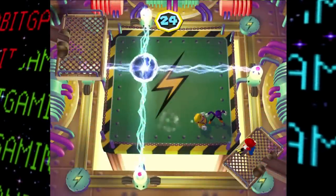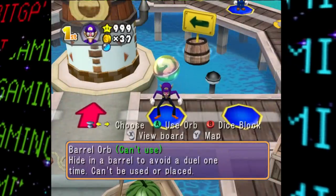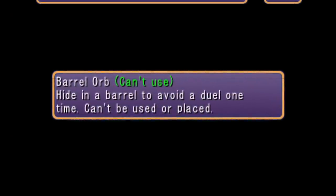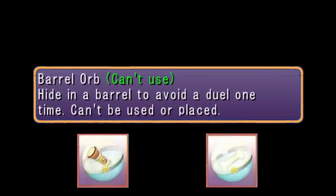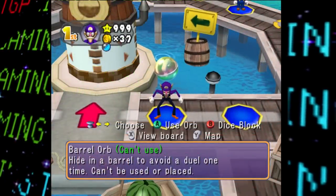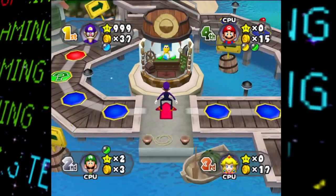Lastly for the orbs, there's actually one that was outright scrapped from the game and never saw the light of day. This orb is listed as Barrel Orb, and based on the description, this would allow the player to hide in a barrel to avoid a duel one time — essentially a duel deterrent, similar to how Boo Away or Snack Orbs repel a Boo and Chain Chomp event respectively. It seems this orb may have been cut earlier on in development, as although it has description text, there's no resulting text for when the player would use the orb, nor does it have any associated graphics left over in the game.